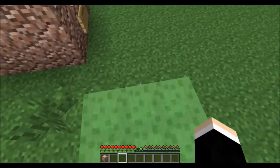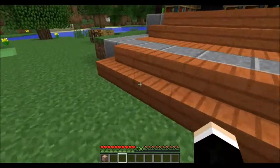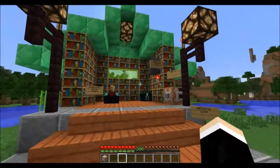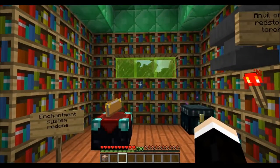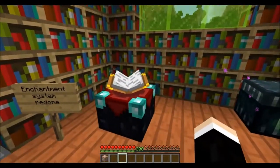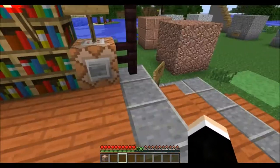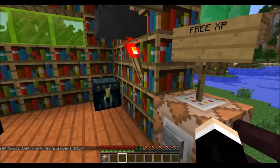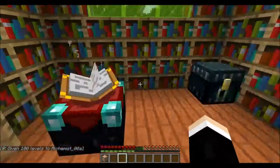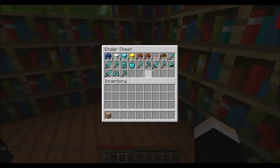I don't know where you get a slime block — I assume you craft them out of slimes. Anyway, this is the enchantment system. You'll notice I have 300 levels. I have this handy dandy level giver. And I've got some items and some books.